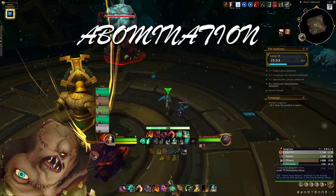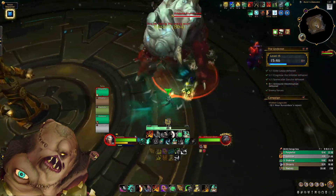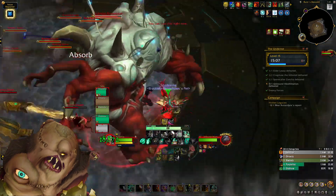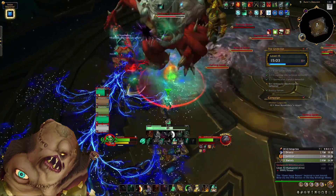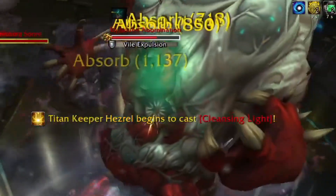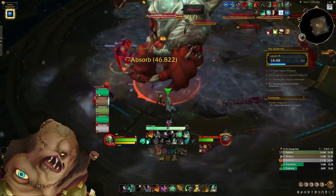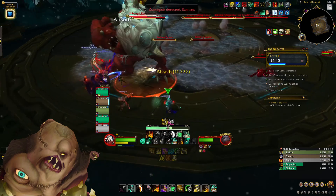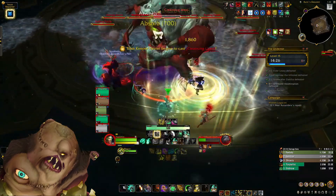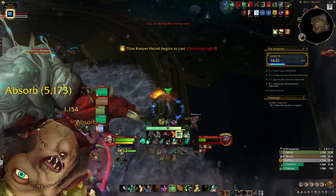Finally, on to the last boss — the Unbound Abomination. This boss is unique in that you don't actually deal damage to it directly. Instead you increase its energy bar, which once full spawns blood enemies you need to kill. Once killed, the boss loses a third of its HP, so you need to complete three full energy cycles. Watch out for Vile Expulsion — a frontal that can bounce off walls, deals huge damage, and spawns grey pools under nearby players. The boss also applies a stacking magic damage DoT, but your titan keeper companion will periodically cast Cleansing Light on a party member — stack in this to remove all magic debuffs.